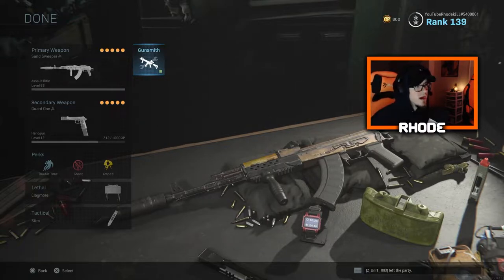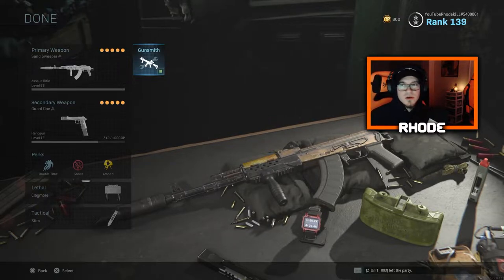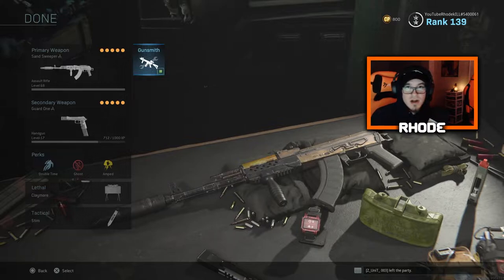I had gameplay for it but didn't upload it, so I figured I might as well upload it since I ended up getting a nuke on Crash playing Cranked. In Cranked, you have to get a kill every 30 seconds or you blow up, so it makes you play faster.